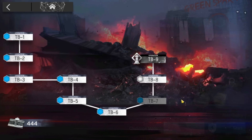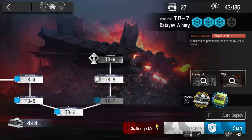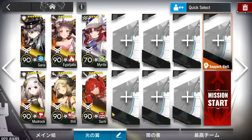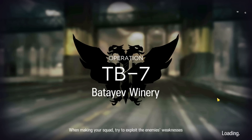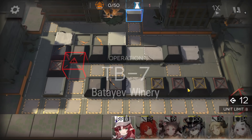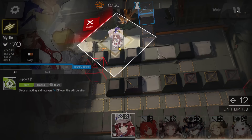Let's clear TB7 with the high-end IFK strategy. I'll do it directly on challenge mode, so you can use the same strategy for the normal one. This is the squad we're going to use: Seria, Madrach, Ayah, Ifrit, and Myrtle. Surtur is just for the last enemy, because otherwise it will take maybe 5 minutes.